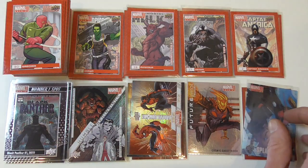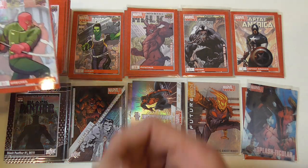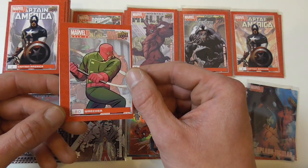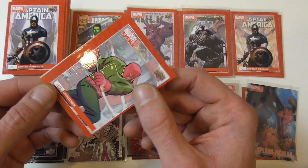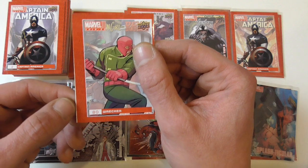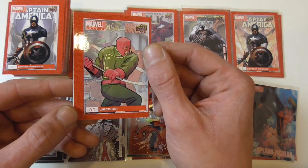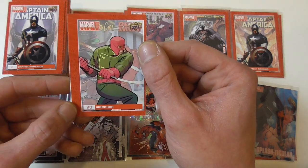The base set looks very bland — no foil whatsoever — and the worst thing is the terrible cutting. This Wrecker card is the worst of them all; it still has white left on the left corner, which is very annoying. It looks as if the Wrecker himself operated the cutting tool with his crowbar.